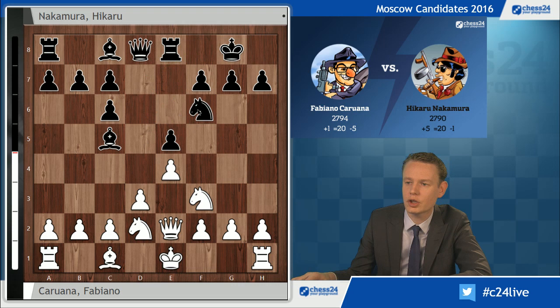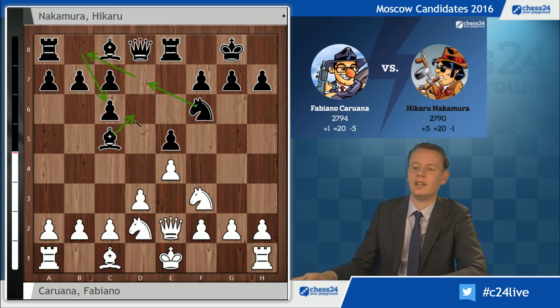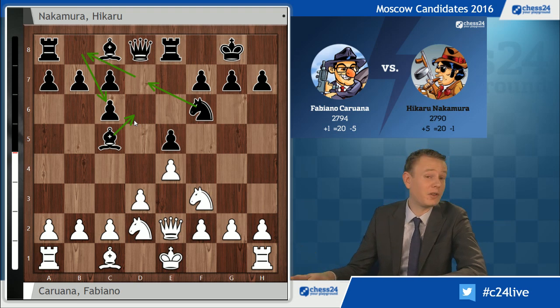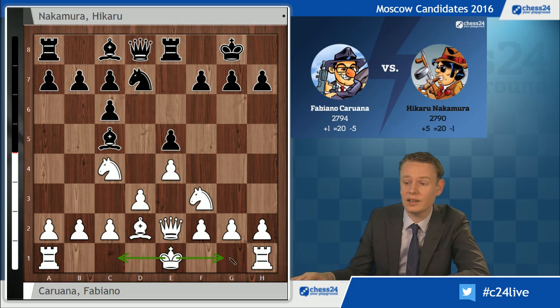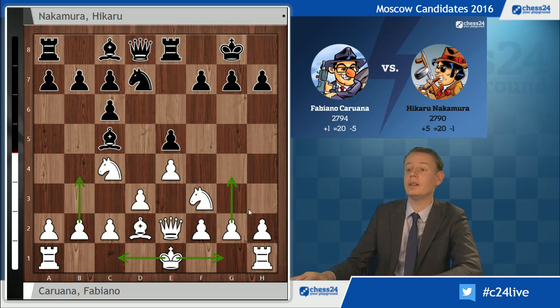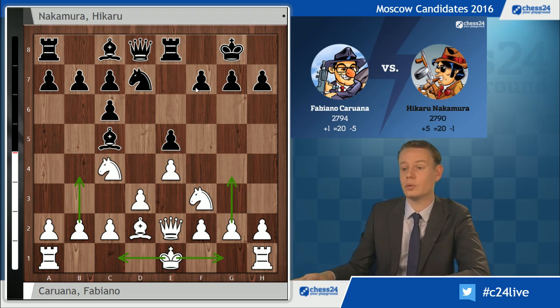Sometimes the knight takes an even longer journey: d7, b8, c6. So Re8, all theory, knight to c4 attacking the pawn, knight to d7 — the knight starts his wonderful trip — and bishop to d2. This is the trendy move, once again keeping the options open: queenside castles, kingside castles, play on the queenside, play on the kingside — everything is still possible, and black has to react or prepare for all of those ideas.